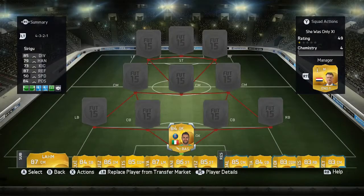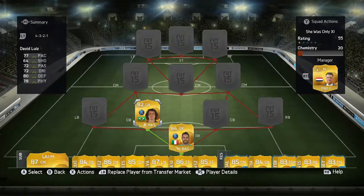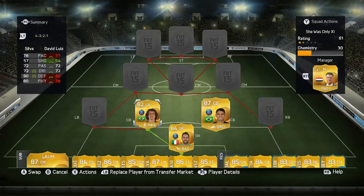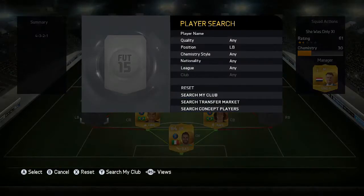First off, in goal we have Salvatore Sirigu — he's my favourite keeper so far in this game, except for maybe Courtois. I played with Moyer and didn't really like him that much. Left centre-back is David Luiz, and the other centre-back is Thiago Silva. I love these two so much — David Luiz sticks in the tackle at the last minute and then Thiago Silva is there to cover him.